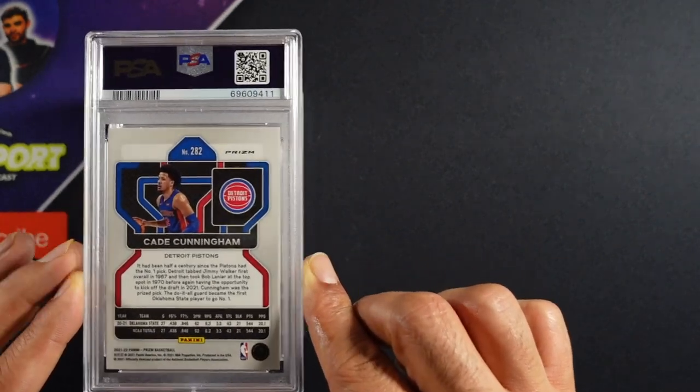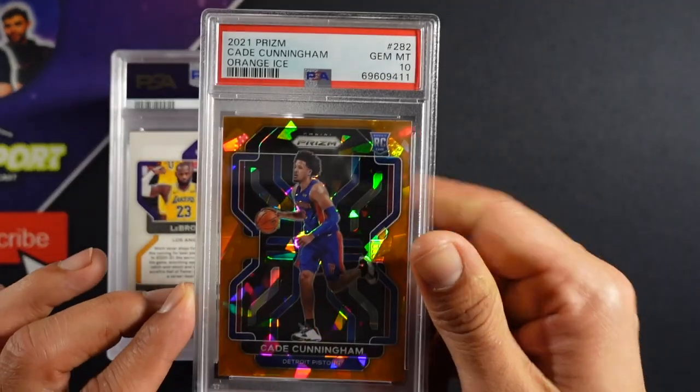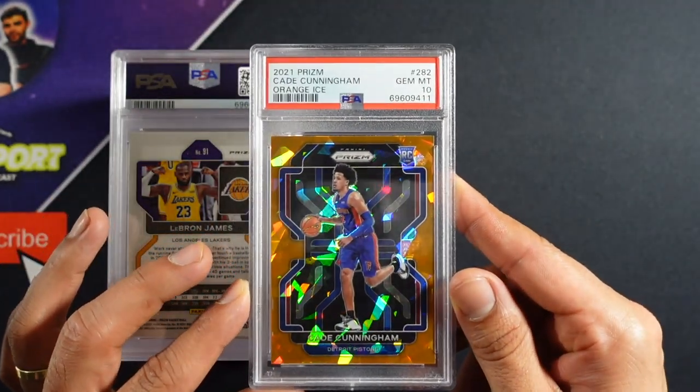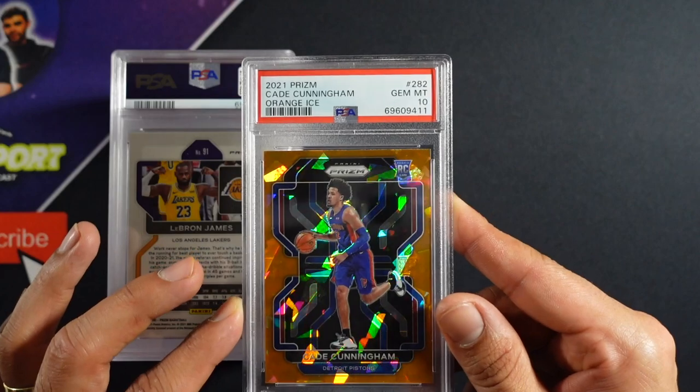Cade Cunningham — orange ice, baby! Let's go. PSA 10. That's a gem. That is a valuable card right there.